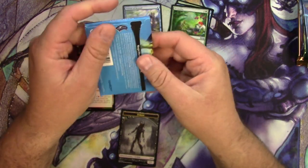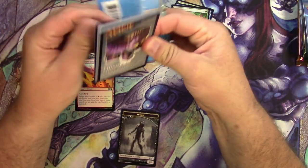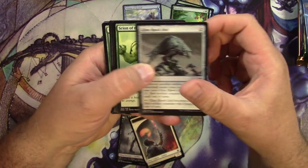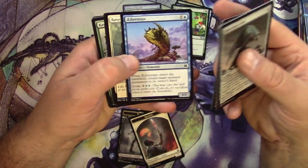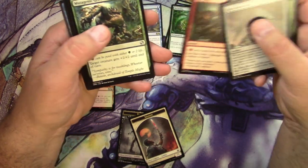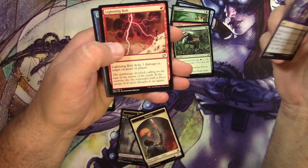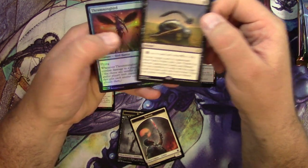Next up, Modern Masters 2015 with the tamper-proof box pack zipper thing and a soldier token. We got a Glint Hawk Idol and a formerly rare Scion of the Wild. Bunch of commons — Gutshot might be okay, Mutagenic Growth, Dimir Aqueduct, Lightning Bolt — good uncommon. And a Surgical Extraction for the rare.